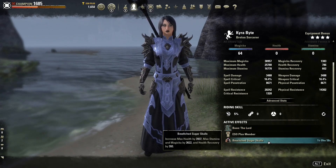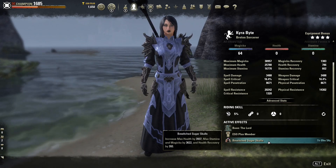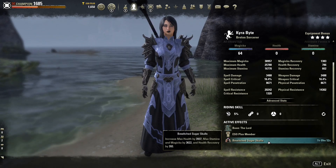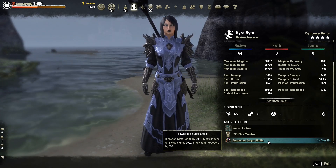The food we're using is Bewitched Sugar Skulls. These increase our health, stamina, Magicka, and health recovery — that last part isn't too important in PvP — but overall we get nice stats across the board.